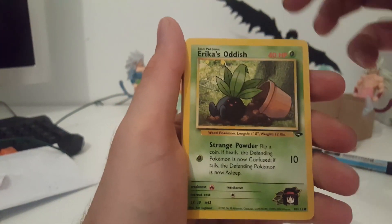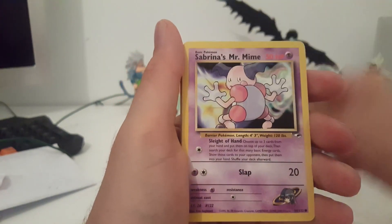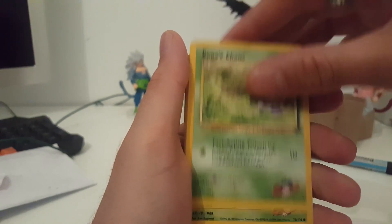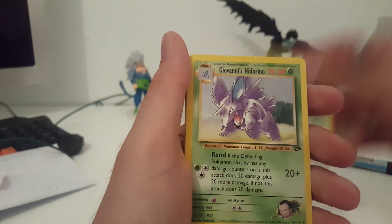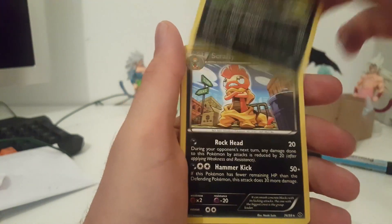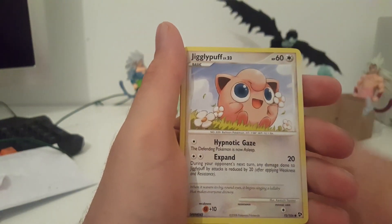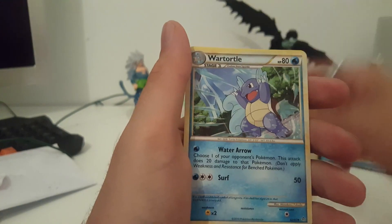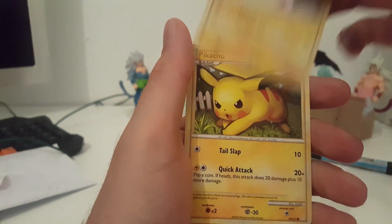Erika's Oddish, Erika's Bellsprout, Sabrina's Mr. Mime, Sabrina's Drowzee, Koga's Ekans, Koga's Grimer, Giovanni's Nidorino, Koga's Pichu, Weedle, Scrafty, Jigglypuff, Drowzee, Hypno, Zangoose, Wartortle, and Snubbull. Then we got a Pikachu — nice, some nice cards!